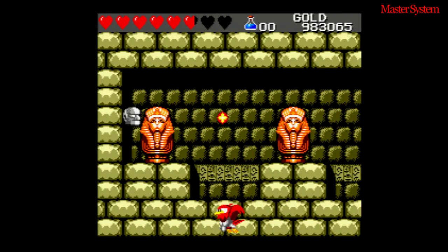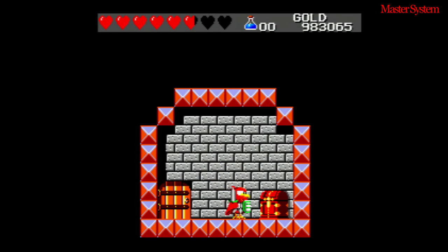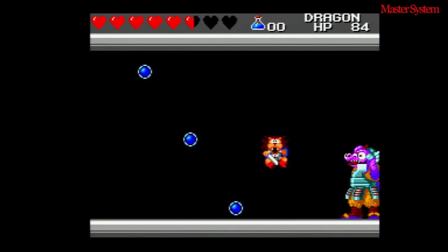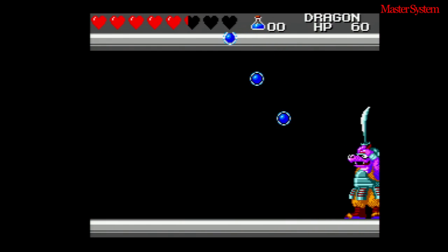Despite being released in the late 80s, there's a good amount of secret runes to discover, and they are very rewarding — some contain a lot of gold, magic ammo, or even revival potions. Performance-wise, it runs at 30 frames per second and is the only Master System Wonder Boy game to perform at a lower frame rate. At least it does support FM audio.